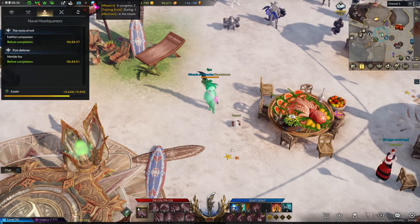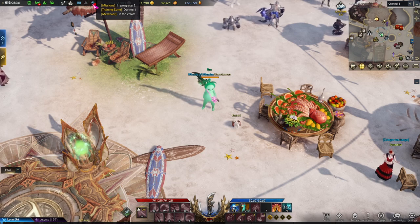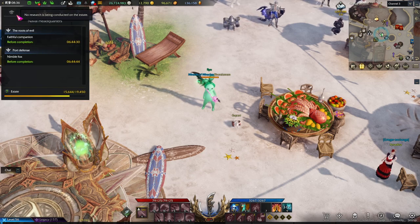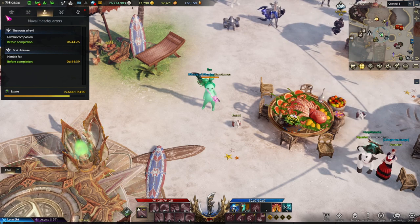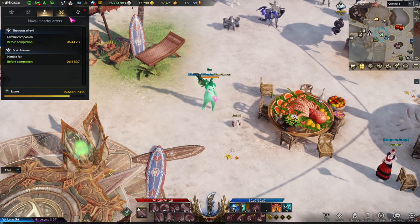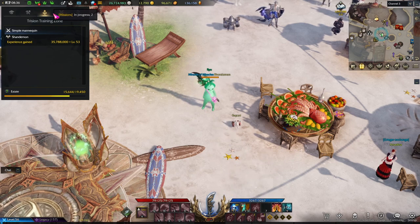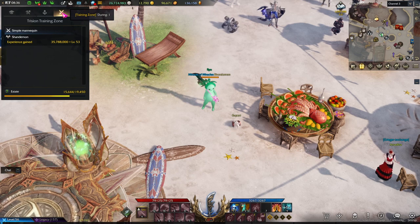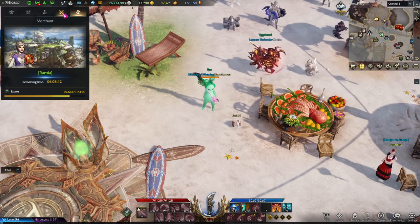Also, one thing I do want to mention — this is really important — is if you're not in your estate, there is a house logo just to the top of your screen. You can basically get a summary of what's going on at your estate just from this tab. You can find out what's being researched, what's being crafted, as well as the missions and all of the times they're going to be completed. You can also see how long the traveling merchant is here for and when they leave.